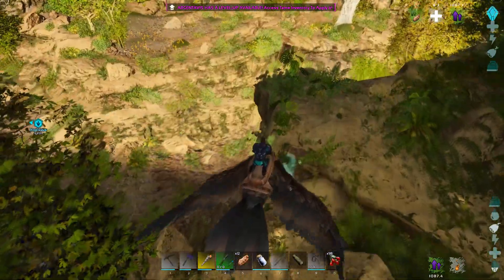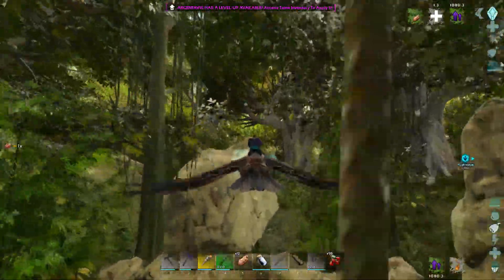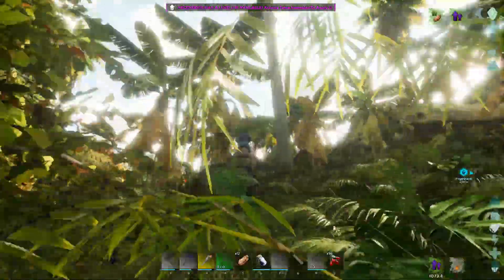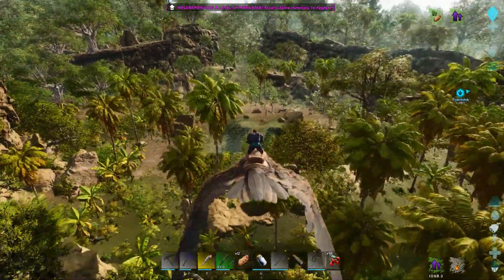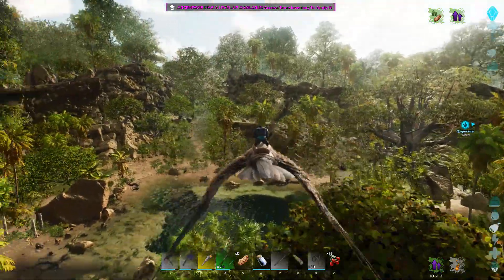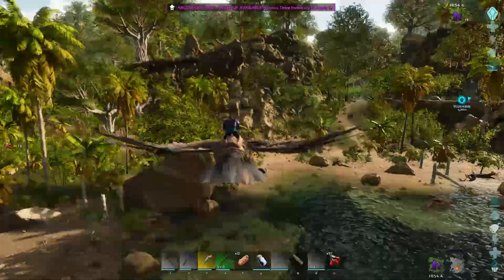We're heading down to Lost Lake over here — this is a little trench between Lost Lake and the snow. Going into these little trees, this is where Lost Lake is, where there's usually beavers, sometimes a sarco, raptors and stuff. It looks a little different than in ARK Survival Evolved — a little more overgrown with more rocks and trees, less pronounced. But this is the lake, and it looks like a little pond I grew up fishing in, with algae around the edges. Pretty cool looking.